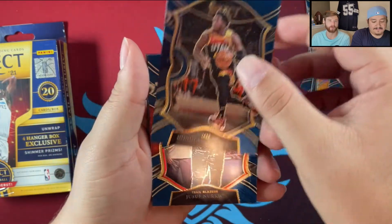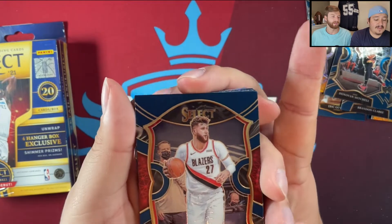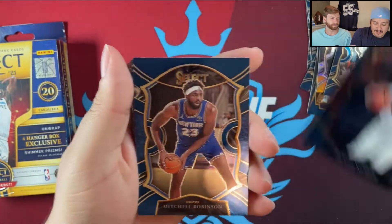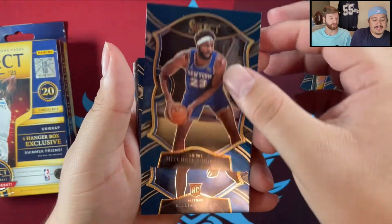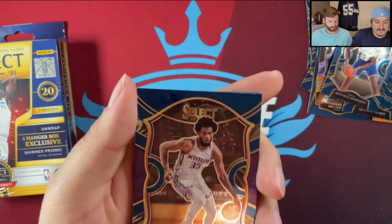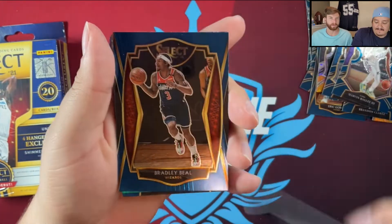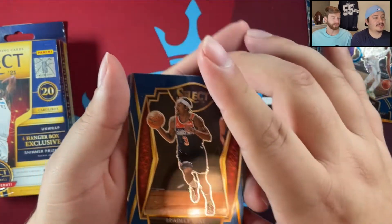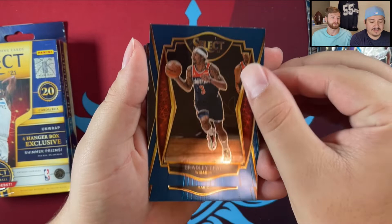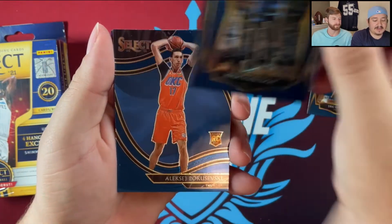We're recording this the weekend of the first weekend of the NBA season. The Mavericks did not come out to a hot start — they got destroyed by the Atlanta Hawks, but they did bounce back. Killian Hayes rookie card. The Lakers have some tension — Anthony Davis and someone else started going at it in their first game against Golden State.